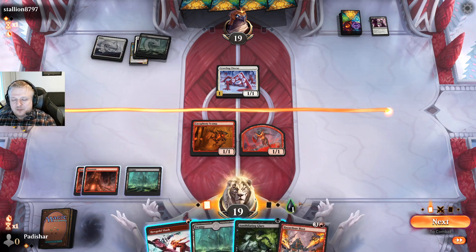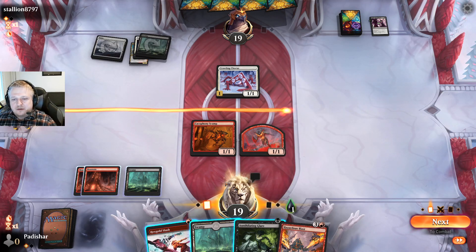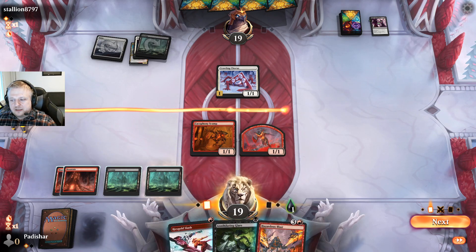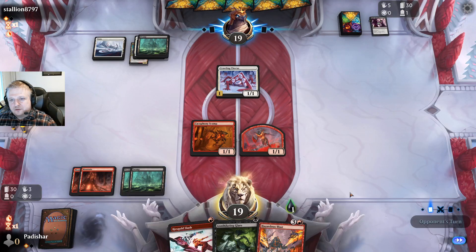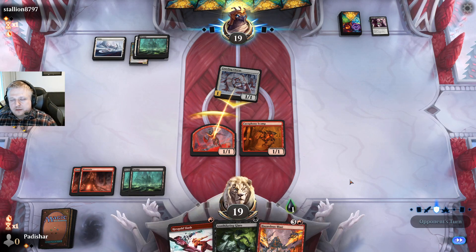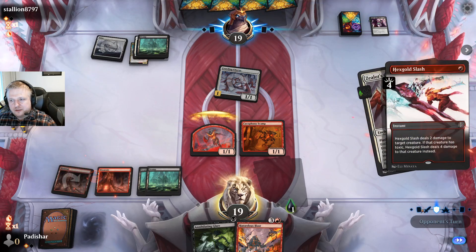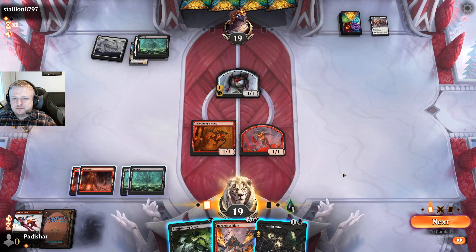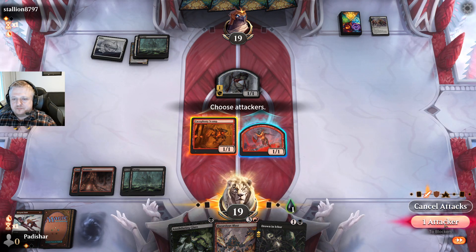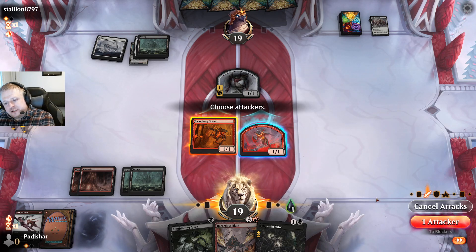With the Blast I might be able to deal with something. Not miserable that I have it, but losing the Scamp isn't gonna be worth it on the Chorus — I can't really attack either because I want to block the Chorus with the 1/1, not the Scamp. I'll make them commit to the board more. The fact they had two removal spells on my threats — not great. Fine, whatever — I'll use the Slash for that. I have these removal spells but I don't want to take poison and there's only two damage.